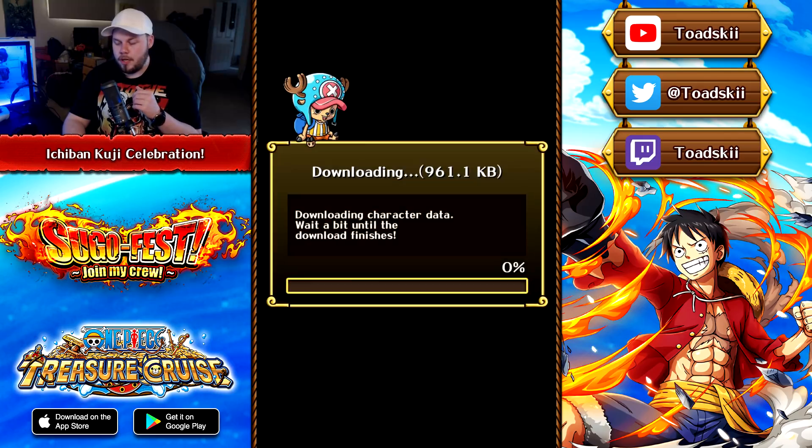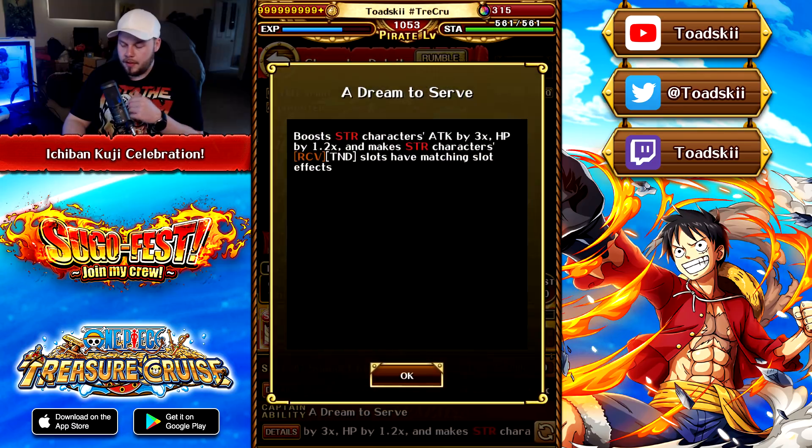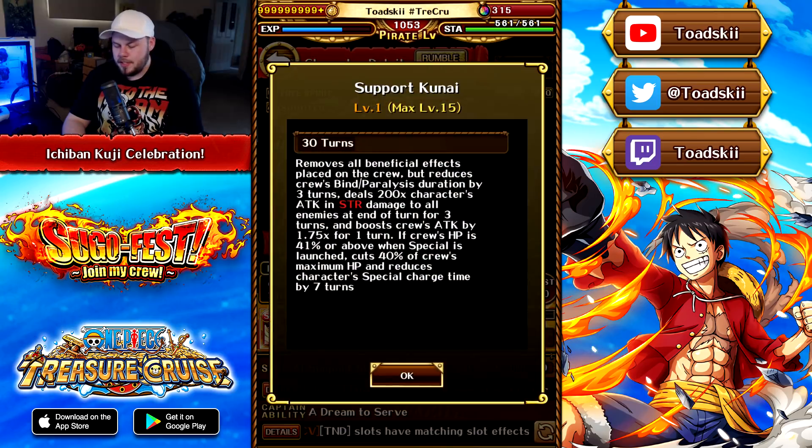Shinobu is a very interesting unit. She is a Strength Free Spirit Shooter with a captain effect that boosts strength characters by 3x, 1.2 health, with strength characters recovering tandem slots counted as beneficial. It's not a crazy captain effect at all, but her special is interesting.